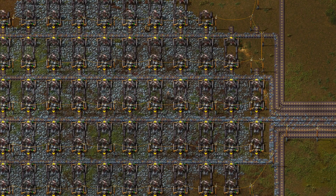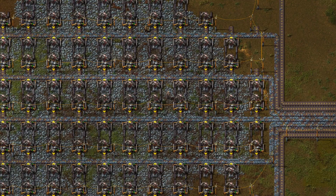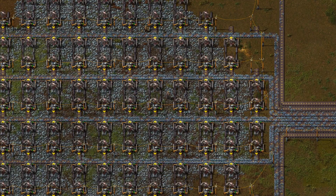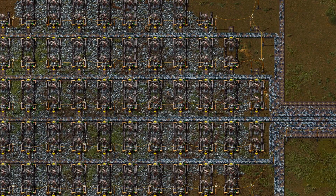Now, with the third mining design we can spread our mines a little bit further apart so their radius of mining won't interfere with each other. Basically that means slow output, but much less drills used, and that means much cheaper cost.